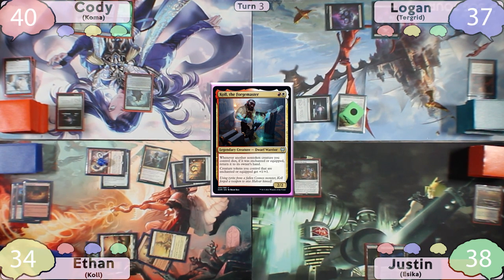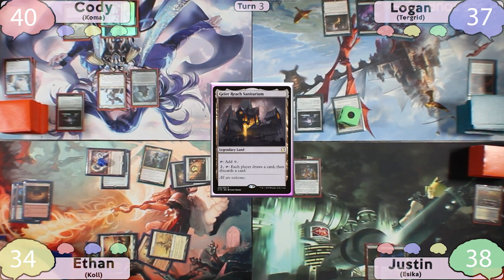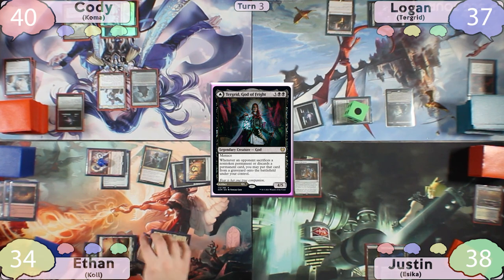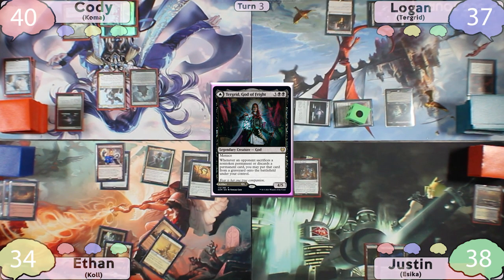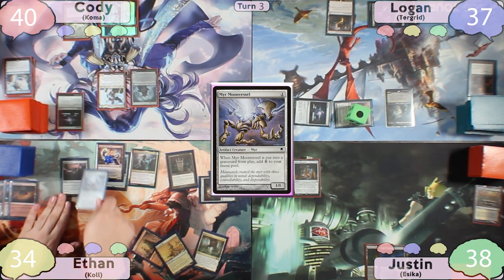Ethan passes to Cody, who plays another Snow-Covered Island, taps for two, casts Kinnon, then passes to Logan. Logan plays his Gaia Reads Sanitarium and then casts his commander, Terror Grid, then passes to Justin, who unfortunately misses another land drop and passes to Ethan. At this point, Cody has to take an important phone call and steps away but says he has responses. Ethan plays a Fabled Passage as land for turn, then casts Grim Monolith into Storm Rider Rig into Mirror Moon Vessel.